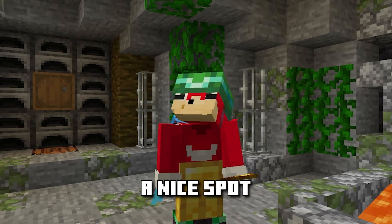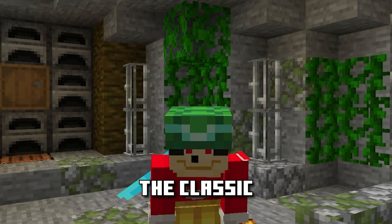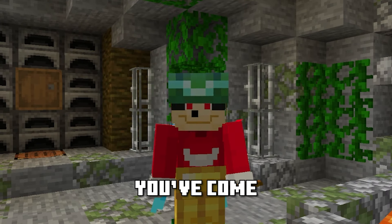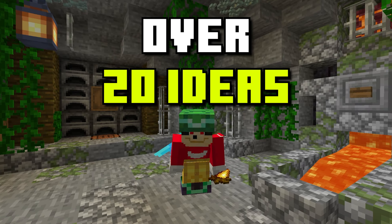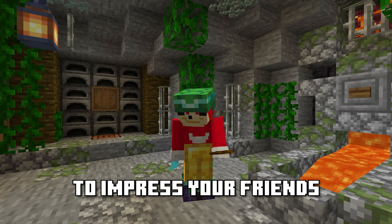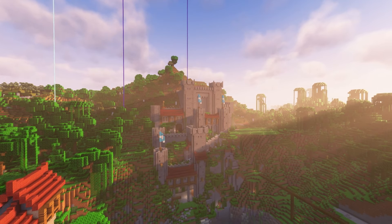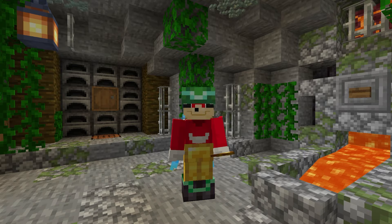So you found a nice spot somewhere in your survival world and you want to build the classic Minecraft castle, only there's one problem — you don't know where to start. Well, you've come to the right place because in this video I'll be showing you over 20 ideas in 7 different castles guaranteed to impress your friends and scare away the pillagers. I'll be showing you some small outposts, some mega builds, and some weirder ones hidden away in my world. So without further ado, let's jump right into it.